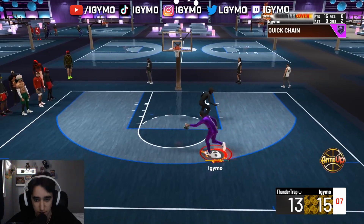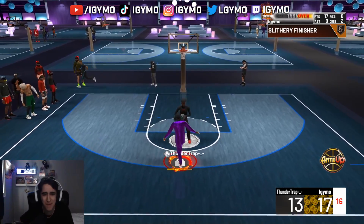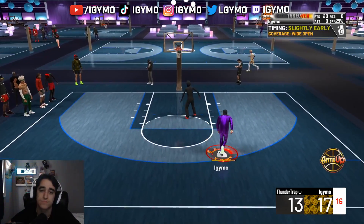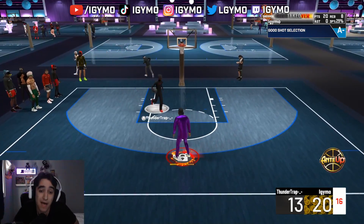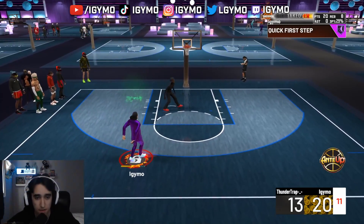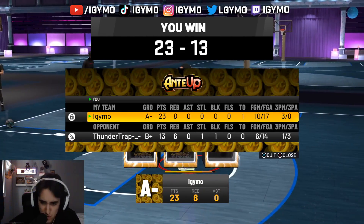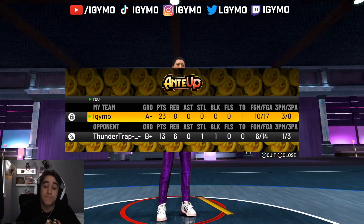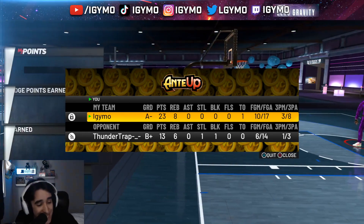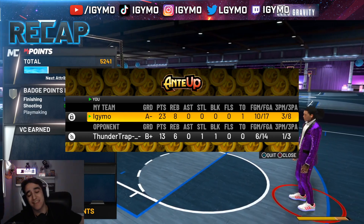I'm peeking this. Oh my god, I wish I had contact dunks on this build — that would be so fun. There we go — to end the game, a nice little three off the peek. Three for eight — it could be a lot better, I'm not gonna lie. But we're a playlock, bro. We get stops. Game one — I'm really just the king of this court. Let's get into the next game.